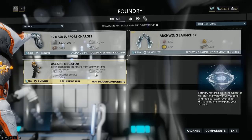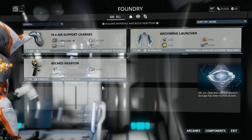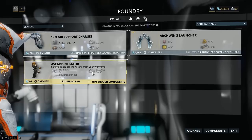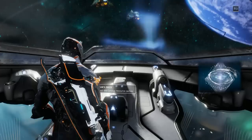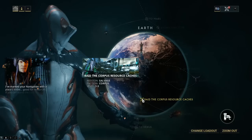Foundry restored! Here the operator will craft many powerful weapons and tools. The guy we rescued gave us a blueprint to build the device, but we haven't got enough resources to make it. I've marked your navigation with a place good for resources if you can stand the cold. All the Warframes and weapons can be earned in-game — it's just some cosmetic stuff you might have to pay for if you really want it.